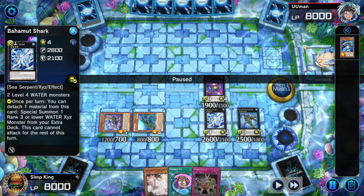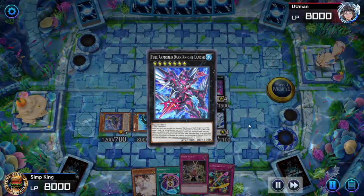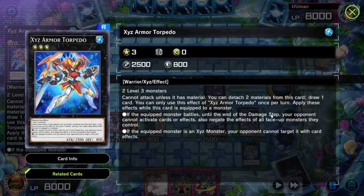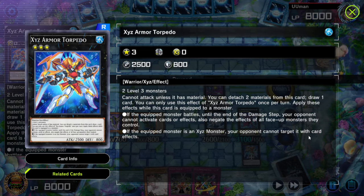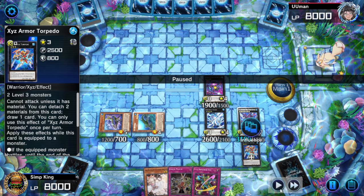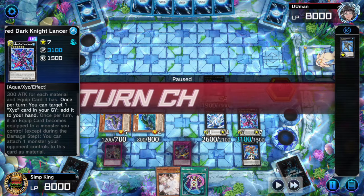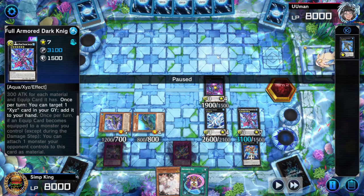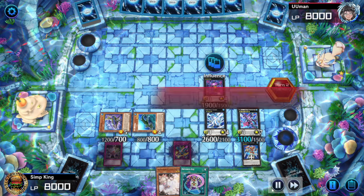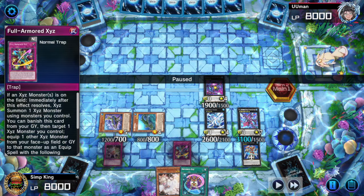Bahamut Shark would make Toad here, but we do not have Toad, so we're going into the Armored Torpedo, then rank it up into Armor Fortress since we got the XYZ spell in hand. If we didn't have it in hand, we'd rank up on Bahamut, detach two materials, and search both pieces. We only already have one in hand, so let's search the Full Armored XYZ, summon the Dark Knight Lancer, and activate the armor equip — now this boy cannot be targeted. We can rank up on the opponent's turn and trigger the Full Armor Dark Knight's effect.